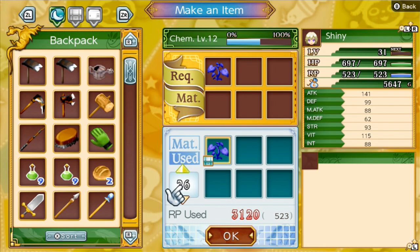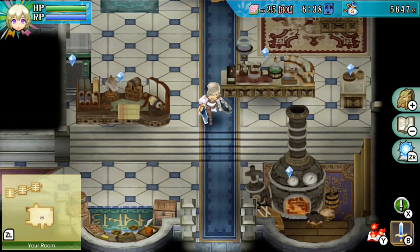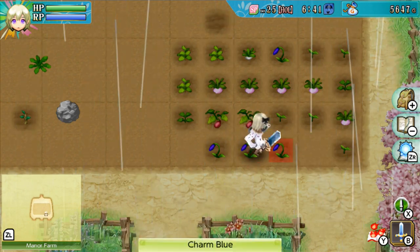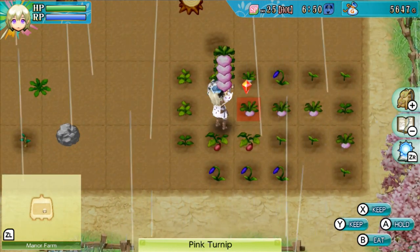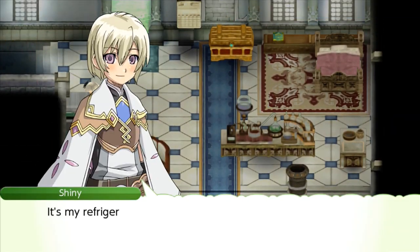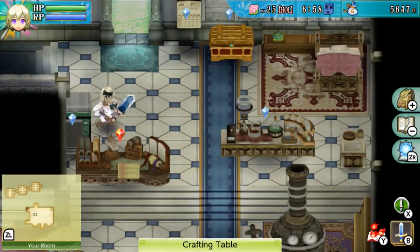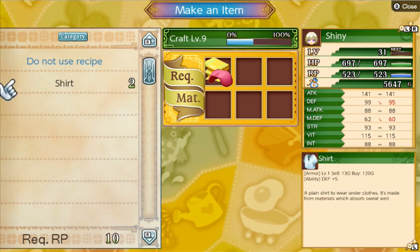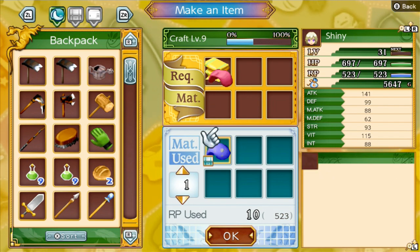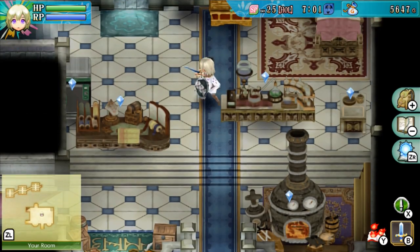I have 26 of those items, but that's 3,120 RP - not enough for sure. For crafting, I've been making shirts using basic cloth - it's really easy. And that's essentially how you level up all three: crafting, forging, and chemistry. I've also been shipping items every day since that's the most convenient thing to do.